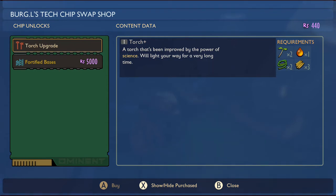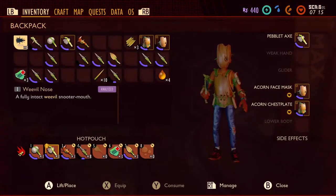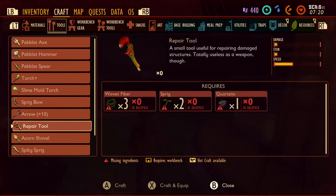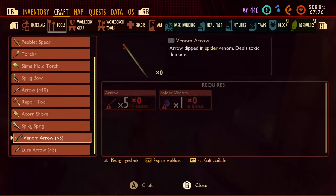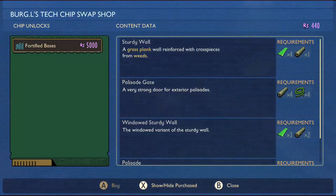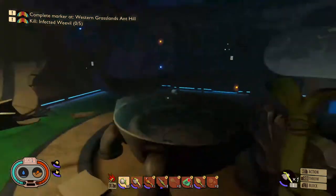Kill infected weevil - okay we can actually do that. 600 - that's not gonna be that bad actually. A torch that's been improved by the power of science will light your way for a very long time. What - it's just a torch? Apparently I got a new torch. That's cool but that's it - I thought they were gonna give me better items, come on. Next time it's just gonna be 5k - wow that's gonna take us some time. I don't have much water, I have to go find some.